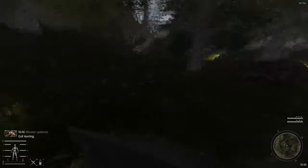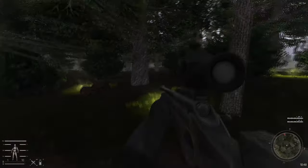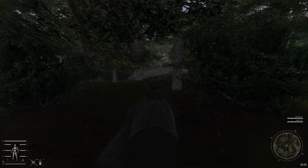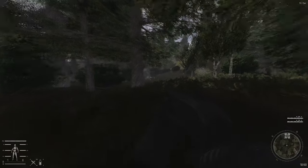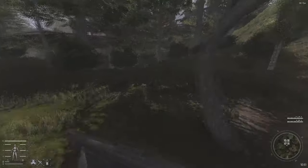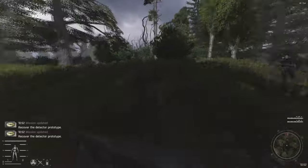They just stand there. That's one mutant - thing solved. There's another one there and I can't see what's out there. Is that a dog? No, it's just the light. I've got no idea what we're supposed to kill here. We're taking rats - oh no. Wait, this is the detector mission. Let's get out of here - too many rats.